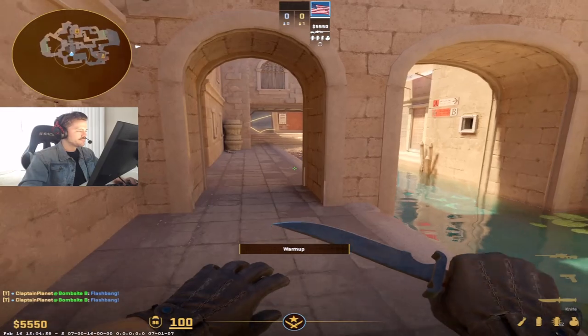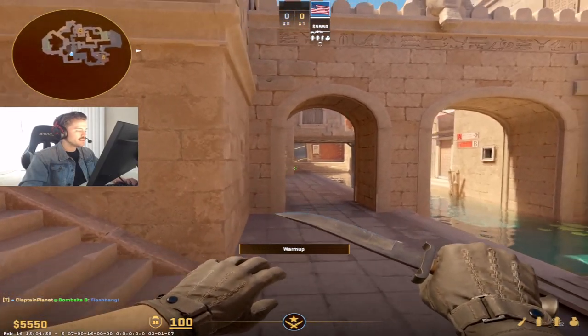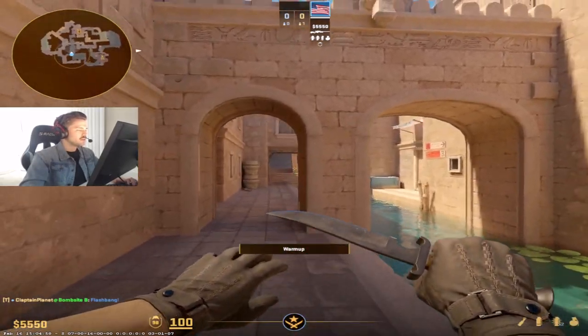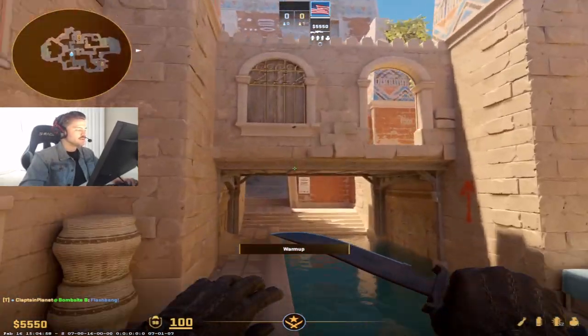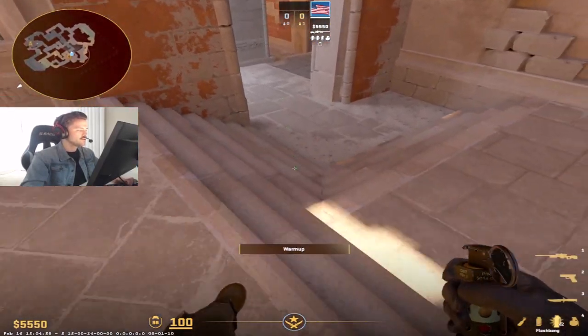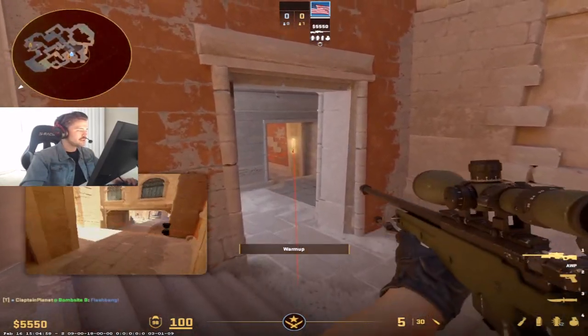So you want to aim kind of low so that it bounces like that. That flash is going to blind someone playing here — it's not going to blind this angle usually, but it is going to blind this angle and this angle. The main angle to worry about is going to be here because he's not going to be flashed. So you're going to throw that flash once you get to the stairs, aiming low.